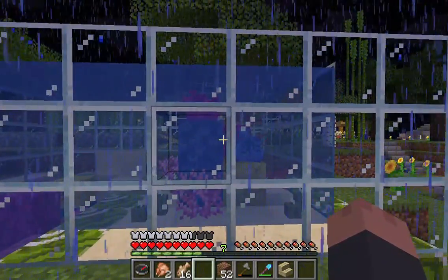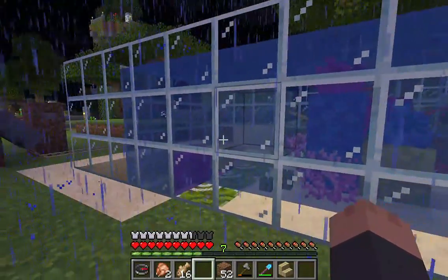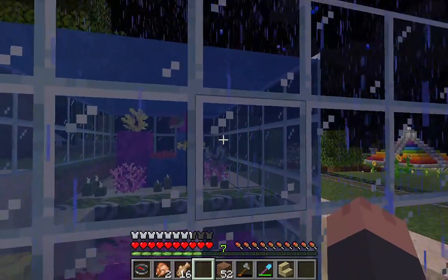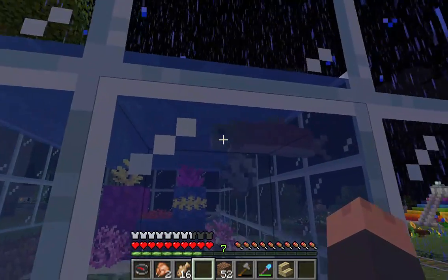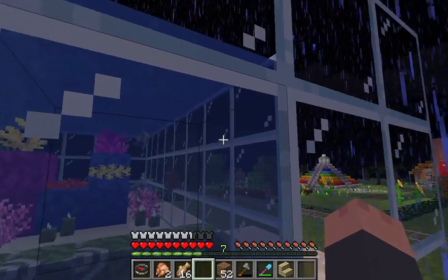This is our aquarium, which I am super proud of. We took all the coral and put it in here, and then I had to go fish with a bucket to get the little fishies in there. It's hard to get all the different types of fish — if you kill them they only look like three different ones. To get the different ones was a little more difficult.